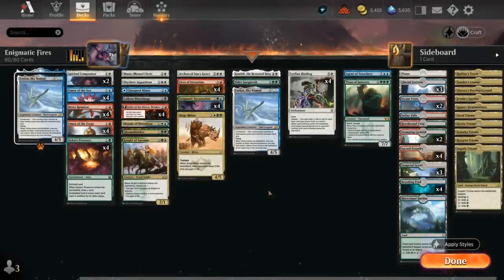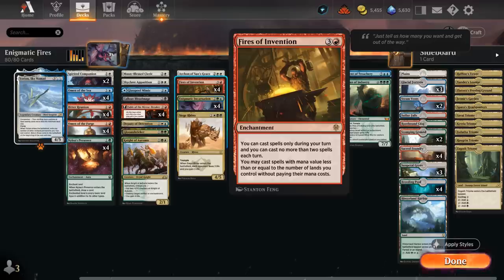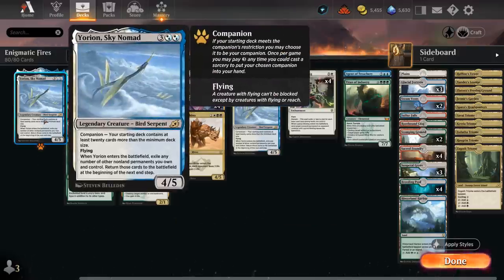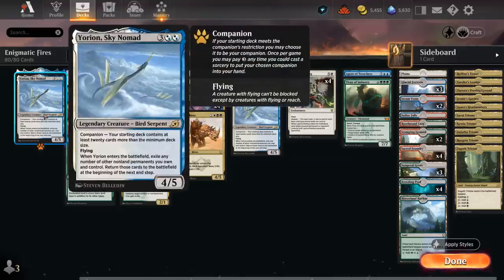Hello and welcome to another Explorer Games video. Today we're taking a look at a 5-color Enigmatic Incarnation plus Fires of Invention Enchantment Toolbox deck. You may have noticed we're also playing with Yorion as our companion. It makes a lot of sense in a toolbox deck because we get to play with more cards in the main deck, giving us more tutor targets with Enigmatic Incarnation, and a lot of our permanents also provide great value when they enter the battlefield, so both our enchantments and our creatures are great to flicker with Yorion to provide more advantage.